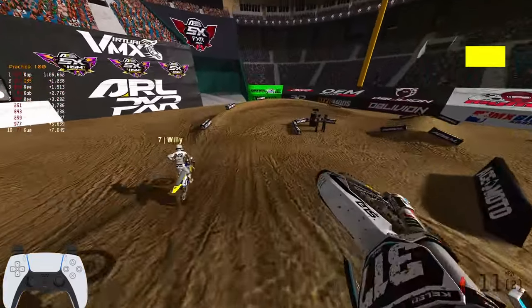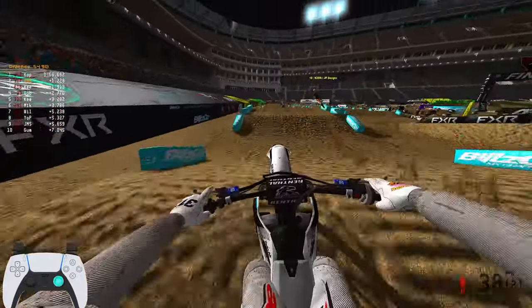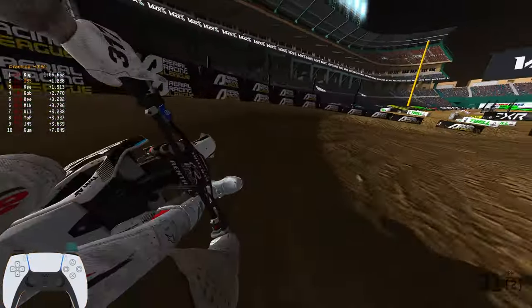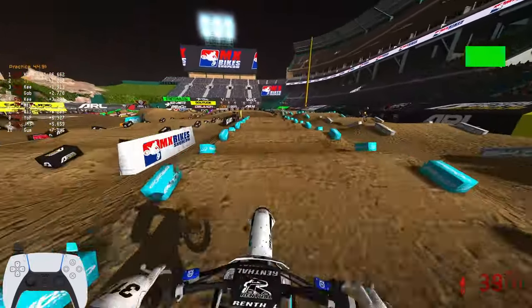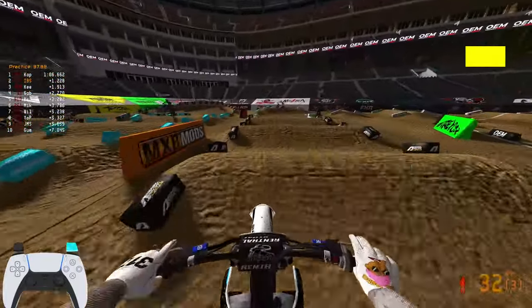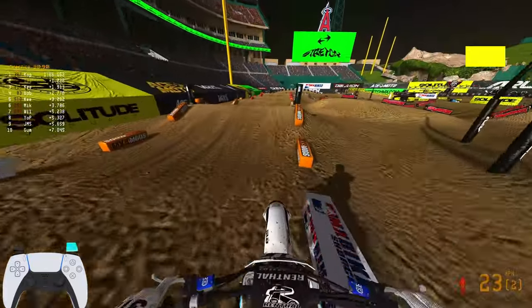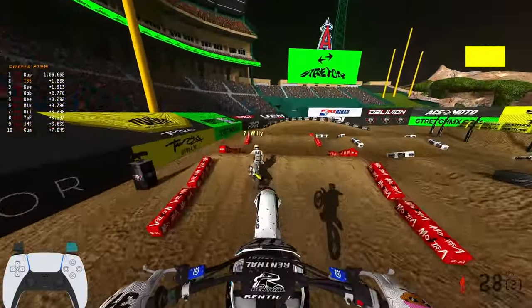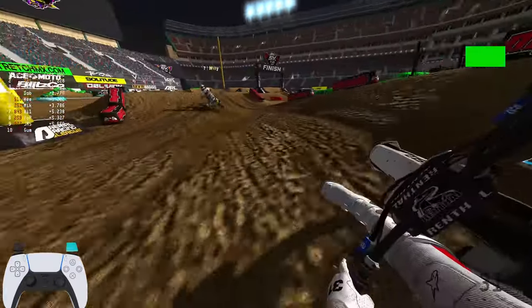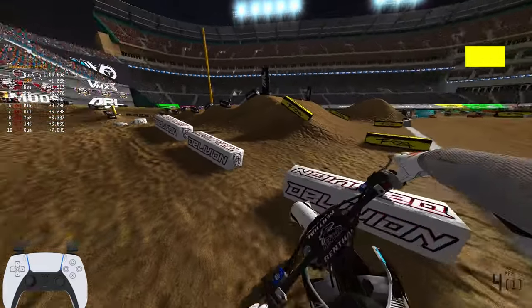Make sure every wheel's touching, and really adjust your analog stick. A lot of people say just lean completely back through the whoops and let the bike do its work, but that's technically not how things always work out — sometimes you have to adjust and fix yourself in the whoops. That dragon's back right there is another thing — you want to make sure your wheel touches that last one. Knowing there's a dragon's back is actually really good for gameplay. Being able to get into a section, boom — corner speed, sit back, then third gear, and adjust. You see how my bike's bouncing up and down? On my analog stick I'm pulling back and forth depending on how the bike is. Really just got to adjust.